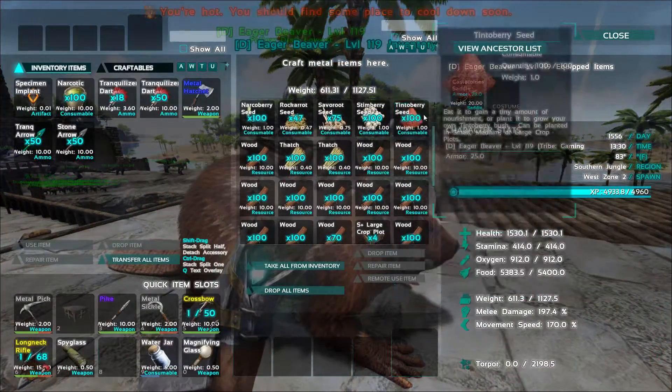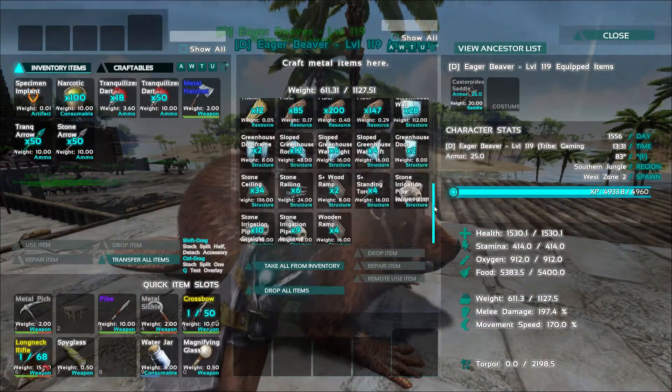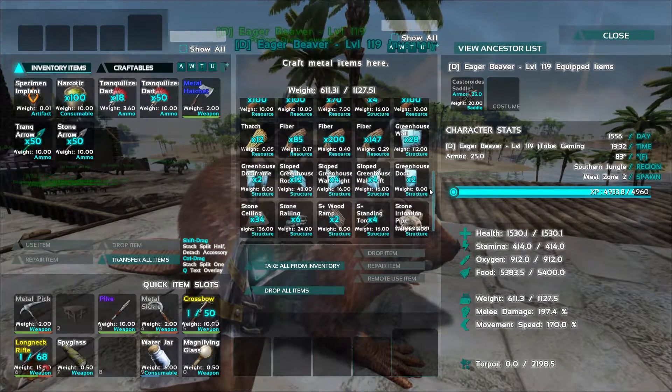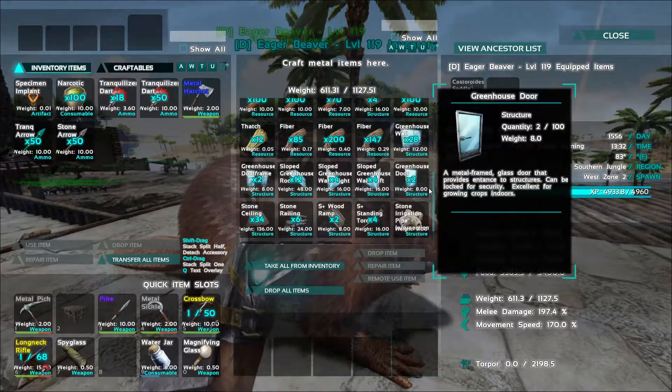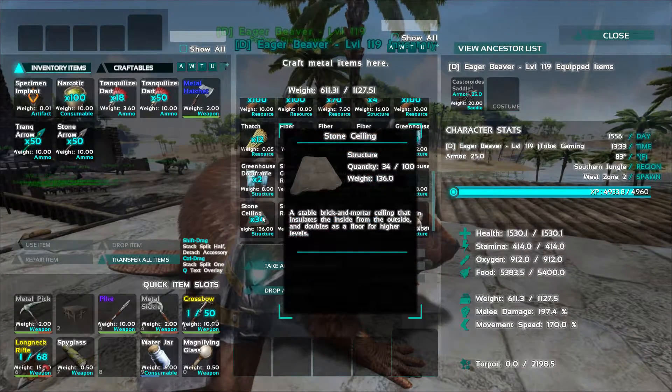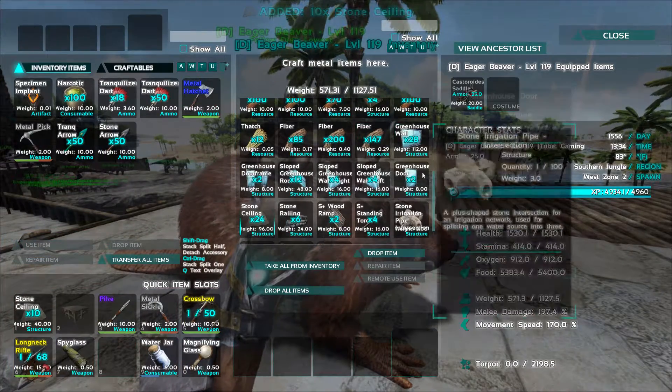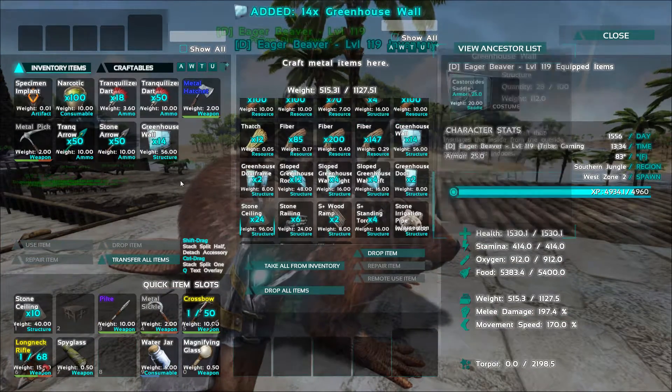So check this out guys — I went ahead and did some stuff off camera. I went to the mountain a few times, got some crystal, got some metal, cooked up a bunch of metal, all that fun stuff. And we got ourselves a decent amount of stuff here for the greenhouses.